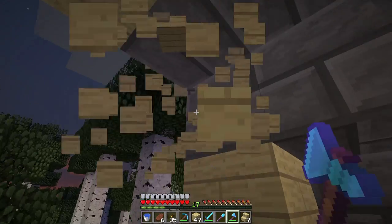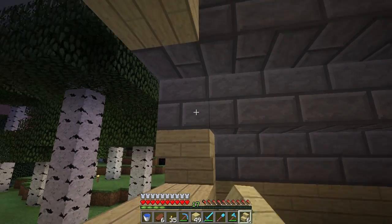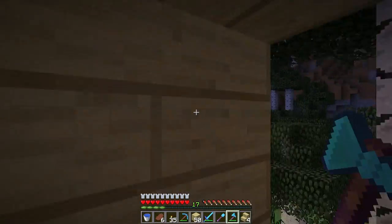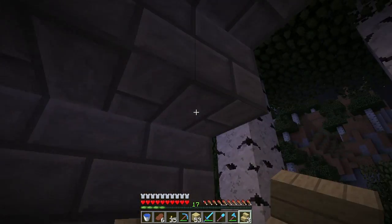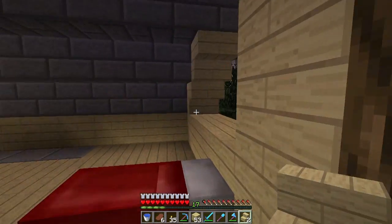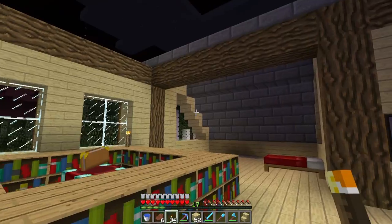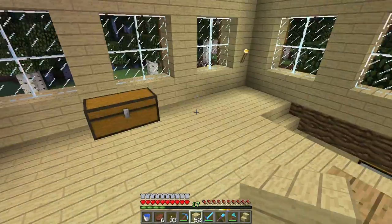That's all better. Another thing I like to do is add stair blocks instead of full blocks — makes it look nice and smooth. We'll do the same on this side. The window panes will get placed probably right here, so this section is going to get condensed down. We should probably put a torch there just so nothing spawns.